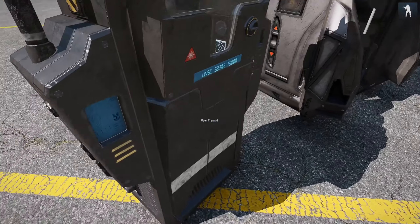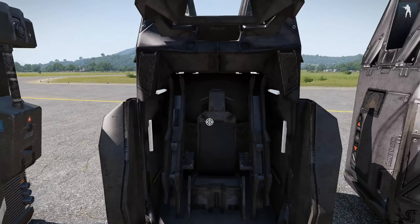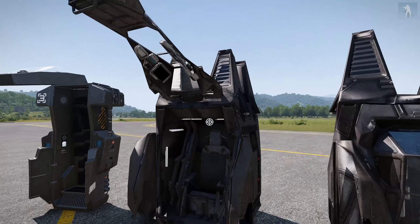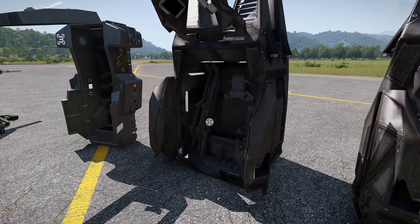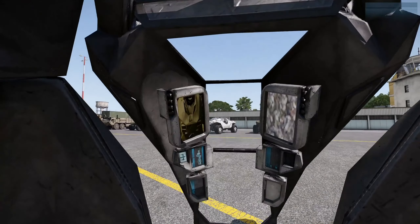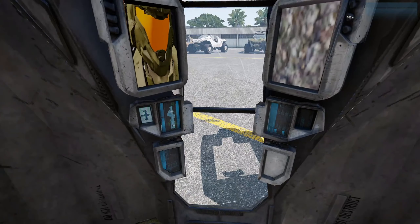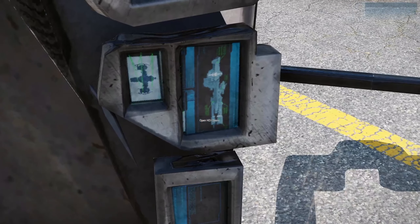I thought maybe I could step inside the cryo pod and close it but I glitched out. Not entirely sure what it's there for but it sounds cool and it's probably there for ambiance. Here are the ODST drop pods — they look really cool. I'll get inside and close the door — it even has a camera that shows you yourself.